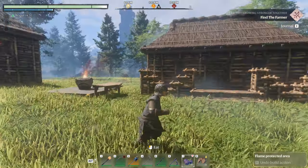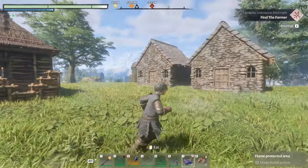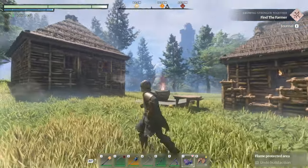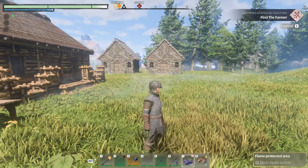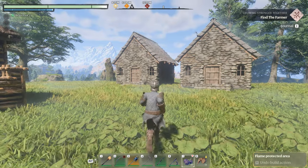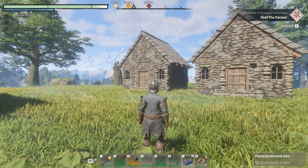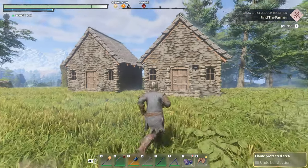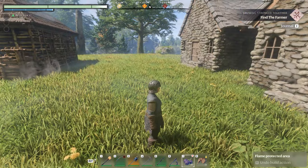Hey guys, Tasos here and we're back playing some more Enshrouded. I thought I'd give you a little update on the base and where we're at, and then we're gonna go off and try to find one of the flame sanctums. I did die not so long ago over in that direction - if you can see the red blip on the compass, that's my body. I didn't lose too much so it's okay, but I actually can't get it back because I'm in the red shroud.